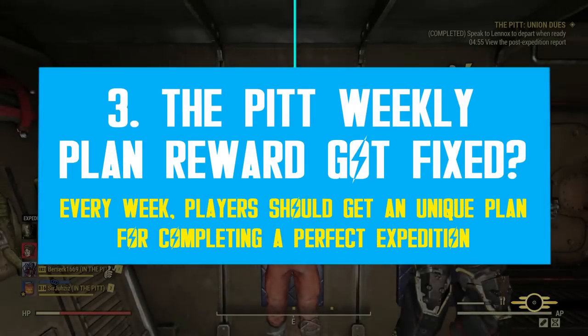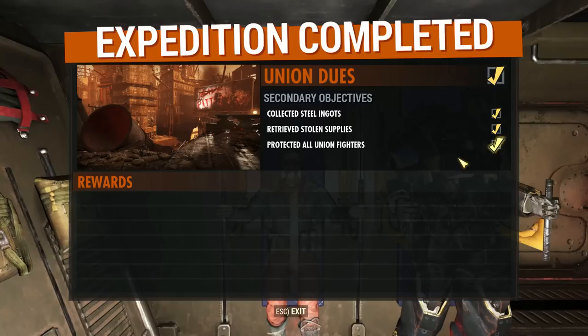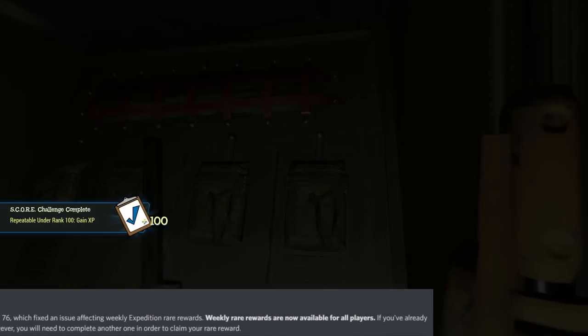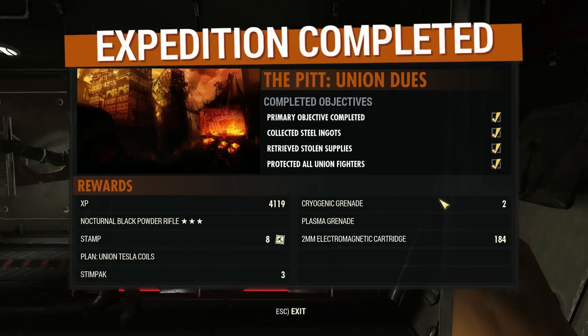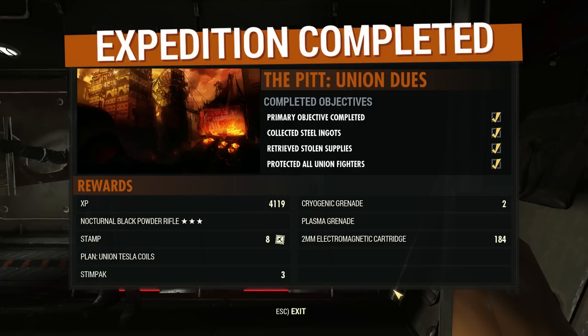When the Pit DLC went live on September 13, the weekly unique reward was not triggering upon completing a perfect run. Many players reported the issue through social media and Discord. Bethesda announced a hotfix to bring the reward system back to normal on September 15. Players should now be getting one unique plan per week when they first complete a perfect expedition — completing all objectives. However, I saw a few posts claiming this issue is not fully resolved. If you are affected, contact Bethesda support.